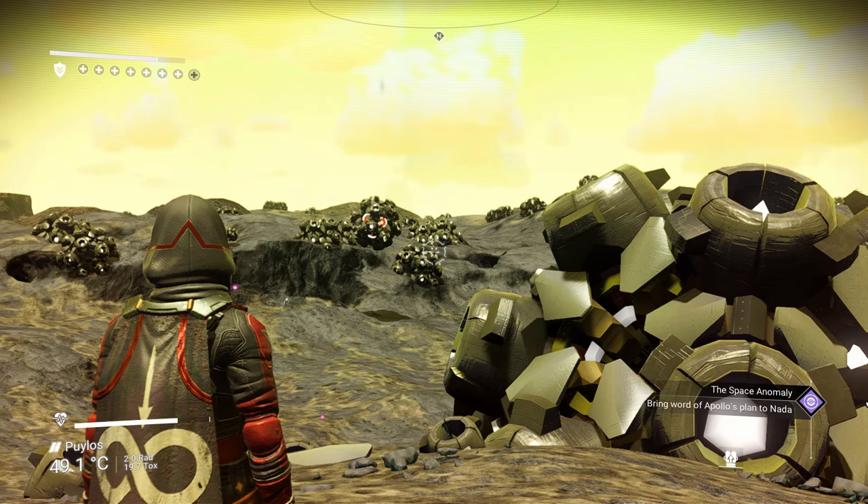Now let's go over to the left. The upper left-hand corner is your shield, which is the long extended bar. Right below that, those plus icons are your health. As you can see, this character of mine is maxed out on health. Normally you will start out with I want to say three plus bars, depending on your settings, because they did overhaul those settings.